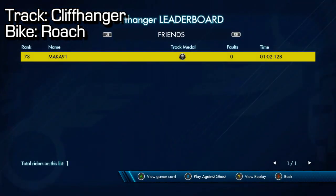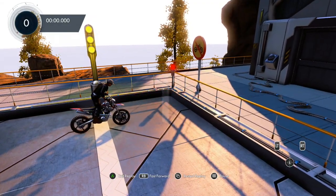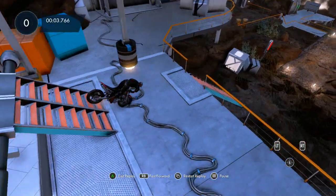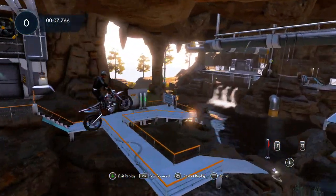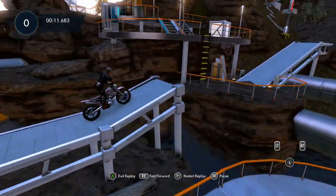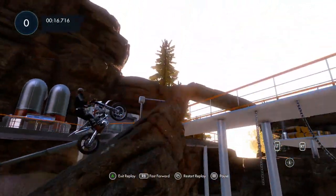Cliffhanger is not too bad, although there are some tricky parts. Off the very start, make sure you hold your brake so you go a little bit backwards and just slowly roll down these two ramps. Then full gas up here - you want to land on the downward slope of that ramp. Then just take your time, bounce off that ramp, and slowly accelerate up the next ramp so as not to wheelie too much.